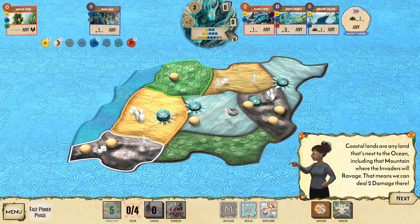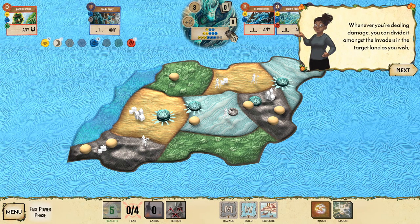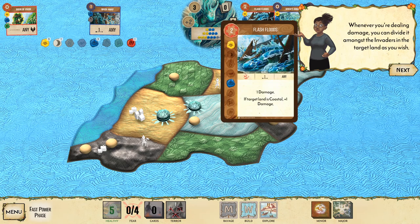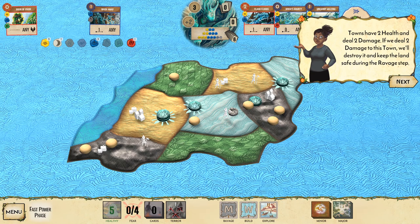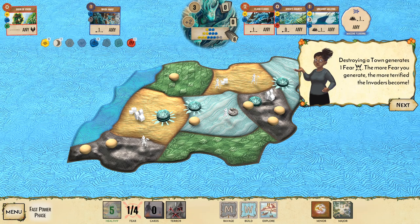Flash Floods deals one damage, plus one more to coastal targets. We have coastal lands with invaders, including a mountain where invaders will ravage. Target it for two total damage. Whenever you're dealing damage you can divide it amongst invaders as you wish — dealing two damage to the town destroys it. That generates fear!